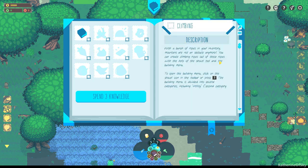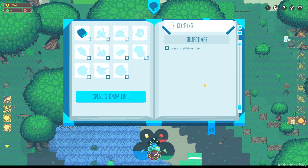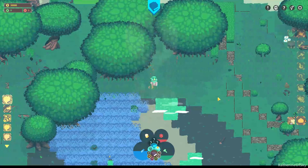Climbing. With a bunch of ropes in your inventory, mountains are not an obstacle anymore. You can create climbing ropes out of these ropes with the help of the shovel tool and the building menu. To open the building menu, click on the shovel icon on the toolbar or press 2. Okay, has climbing ropes. To select the climbing rope, perform a double left click on the climbing rope icon. The building menu will close and you can place the climbing rope on cliffs. You can even place them on the backside of a mountain, which can cost more rope if it's a high one. So we're tasked with placing a climbing rope.